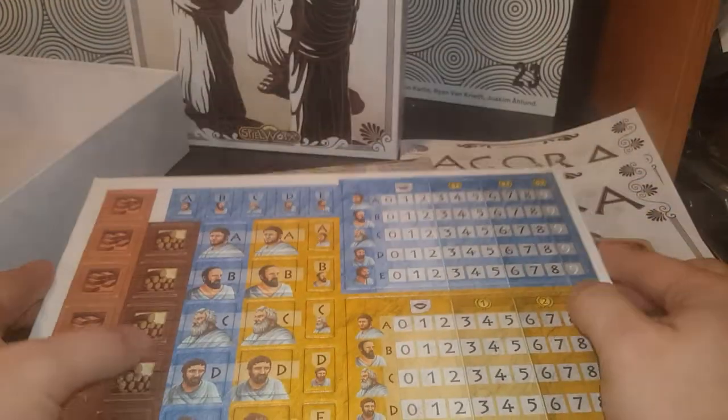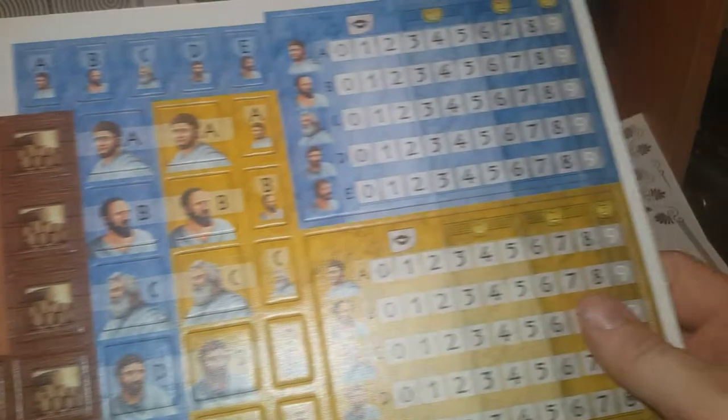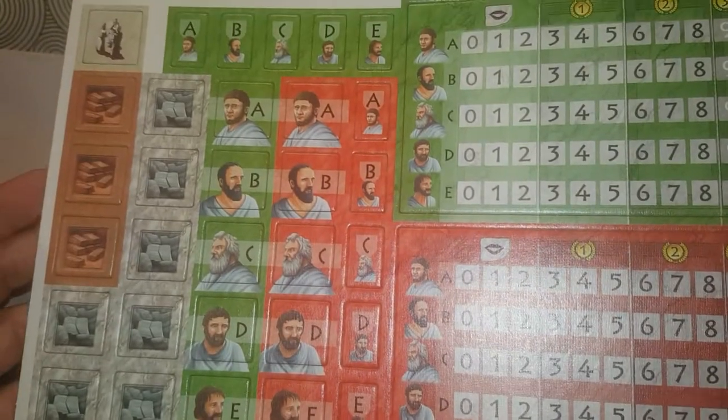And then these are your figures, or your pieces. I'm going to be doing some punching. So this is what it looks like — each of these, I'm assuming, are your different player boards and your different people. This looks like worker placement a lot — you've got some placement of your workers.